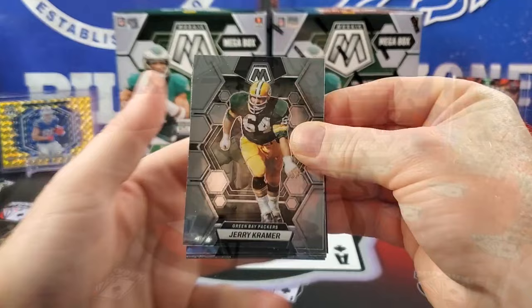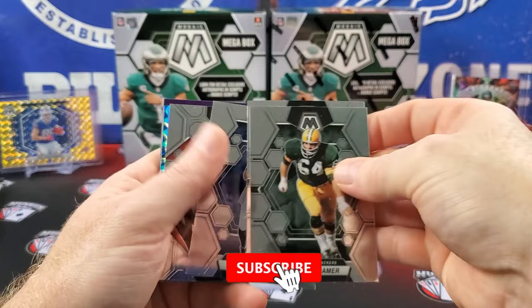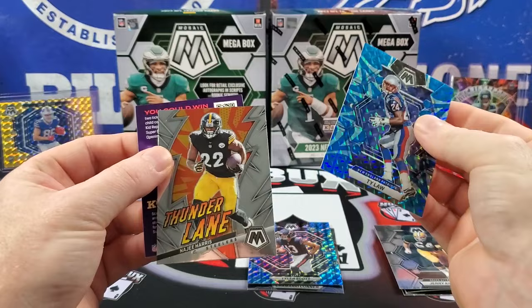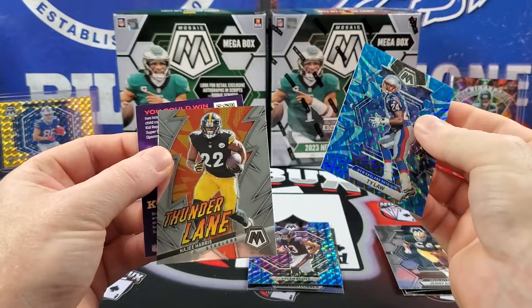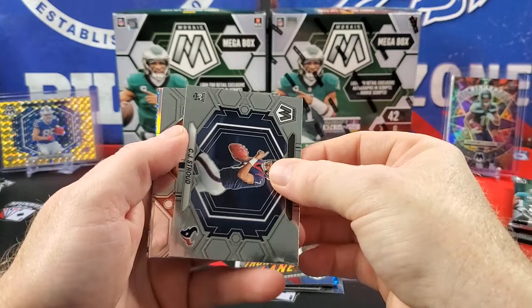Alright, diving into Box 1. Jerry Kramer — plenty of vets in Mosaic. First reactive blue coming up. Kamari Connor on a rookie reactive blue. Tyler Scott, Ty Law, Thunder Lane Najee, and a Kid Reporter. One good thing about the Megas: you don't get as many cards, but you don't get as many base cards either — I kind of think that's a plus. Roquan Smith, Fran Tarkenton.